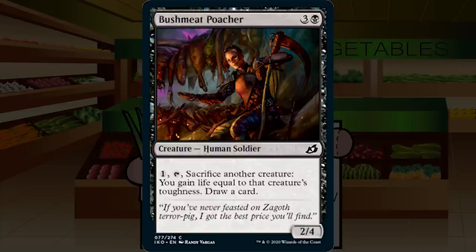Up next is Bushmeat Poacher — three and a black for a creature human soldier at common, a 2/4. Pay one and tap it, sacrifice another creature: you gain life equal to that creature's toughness and draw a card. This is almost a great sack outlet. One mana, gain some life, and draw a card is fantastic — but you have to tap it, meaning you're only doing it once a turn. Still, I'd play it in every black deck even without explicit graveyard synergies. Pretty decent C+.